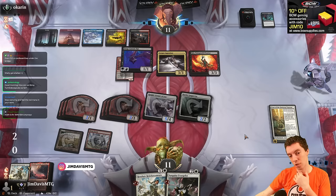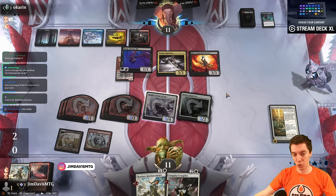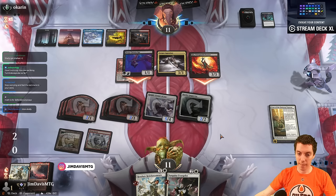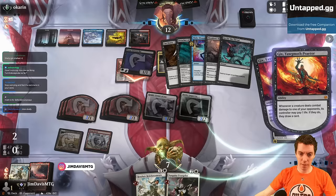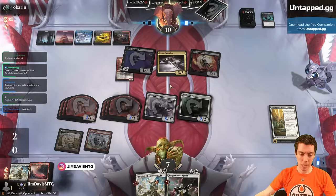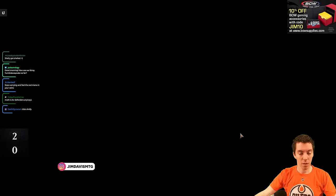They're gonna lose life to the Gix anyway — this is only really bad if they have a Shielder to gain life off Gix. Could have maybe left back the 4/4 to block Gix so their attacks aren't as good, but them losing life is good for us obviously. Unless they have exactly a Shielder to gain life back off the draws immediately, I think this is pretty good for us. They're super dead — we should have like a bajillion two-twos. Looks like they're just a mirror splashing for Corpse Appraiser.